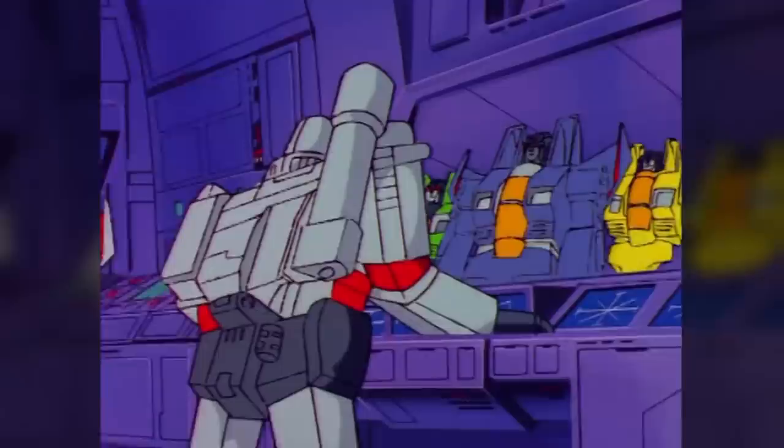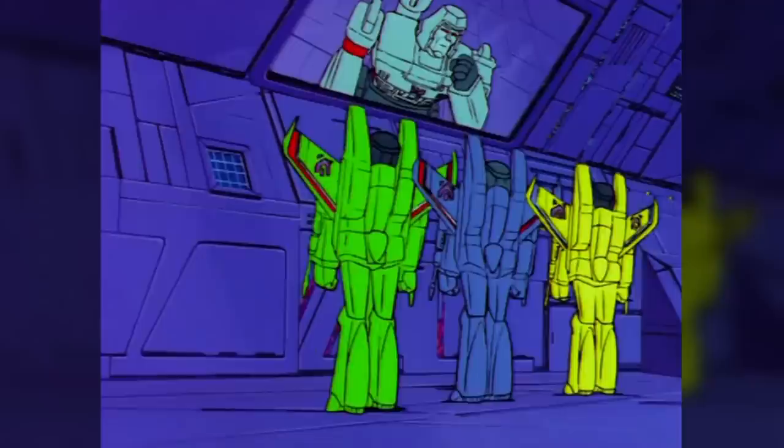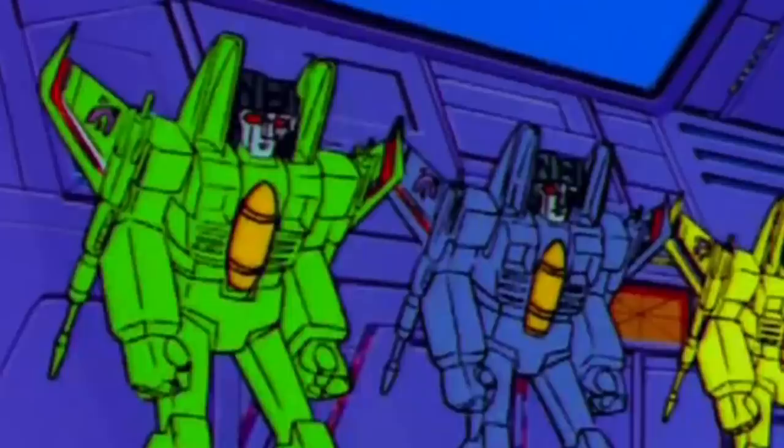The robot who would become known as Acidstorm appeared in the Generation 1 cartoon episode 'Divide and Conquer.' He was one of three jets who, at Megatron's command, seeded the clouds over Cybertron with acid rain, which disabled a team of Autobots on an important mission to the planet. The Decepticons' success was short-lived: thanks to a pep talk from human friend Chip Chase and the protection of Trailbreaker's force field, the Autobots recovered and the three Decepticons were seen off by Bluestreak.